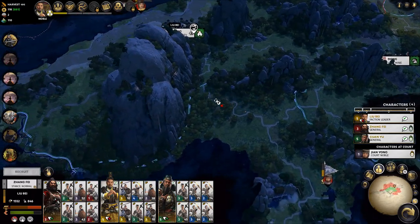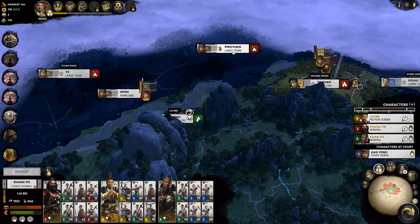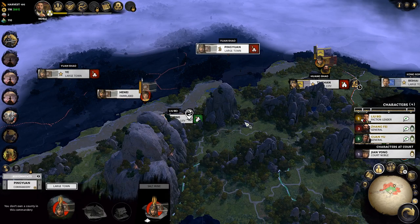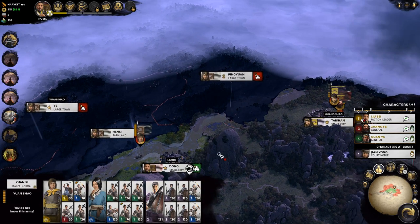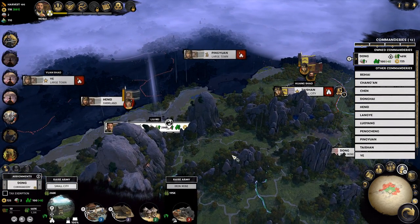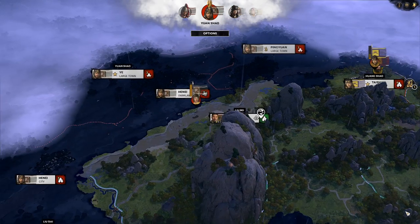Now we can deal with the big threat over here. These guys are still superior to us — oh my god, that's still Yuan Shao! That's exactly who I was looking to start getting rid of next. This guy has a pretty fat beefy army coming our way, but we should be able to hold. I don't want to build anything because I don't know what's gonna happen next turn, so I'm just gonna end it. He's gonna attack that place for sure.